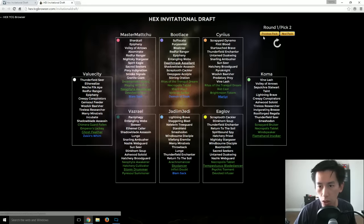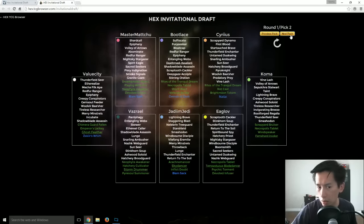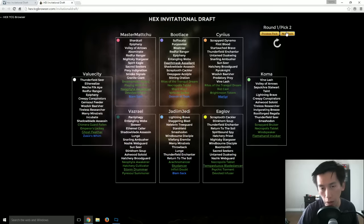A Death Mask Assailant was grabbed there, which really confuses me because Bootlace grabbed a Grim Harvester the first time — that was a bit of a head scratcher. Neophyte Awakener: if you are looking to do a lot of reverting and shifting play, that can work out extremely well. His first pick was Ethereal Caller, so that looks like the route he's going. I personally like it with Highlands Black Belt, which was how I got into the top eight of one of the Invitationals.